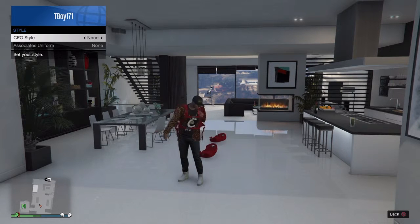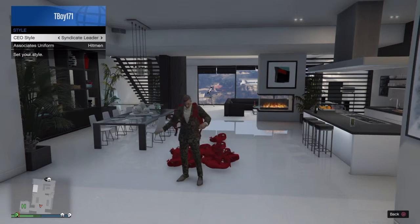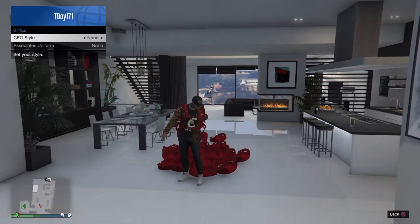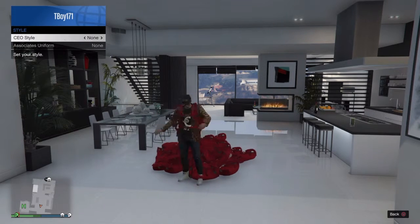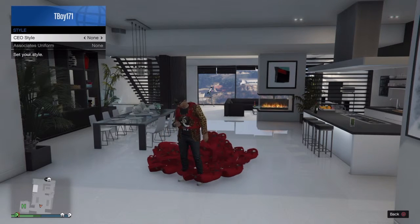Then go back to SecuroServ, go to Style, and keep switching it left and right, left and right. Once you keep doing that, pretty much wherever you are, it'll start filling up with parachutes on the floor. I found this glitch pretty funny — a few of my friends laughed at it. You can trash people's apartments, do it outside. I did it in my apartment so much the floor pretty much filled up with parachutes — the entire floor.